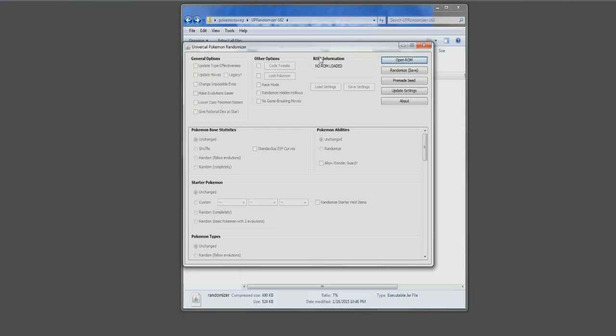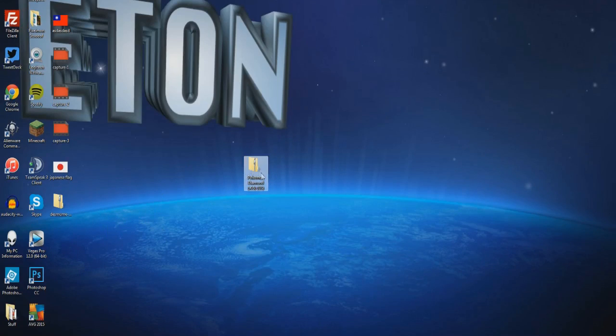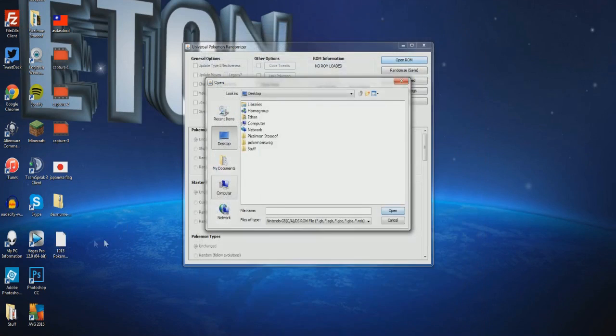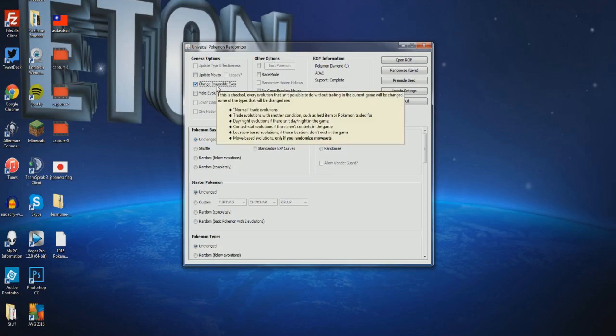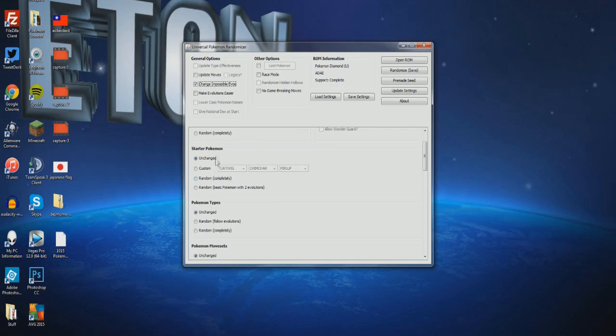You're going to have to use your desktop. Go into the file and take the NDS file and drag it to the desktop — trust me, this is the only way to do this. Now it's on the desktop. Exit out again, open the ROM back up, and you should see the NDS file on the desktop. Click Open and now it's in the system. You can now change it to whatever you want and fool around with it. Here are the things I used for my Pokemon Diamond randomizer.